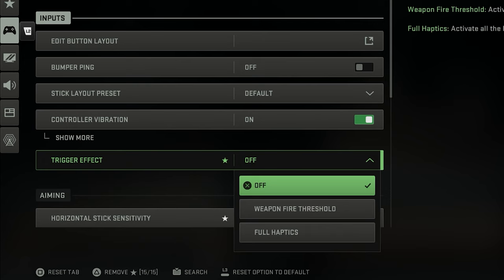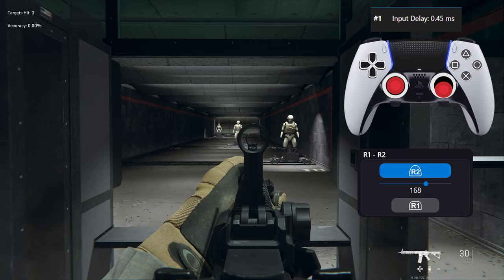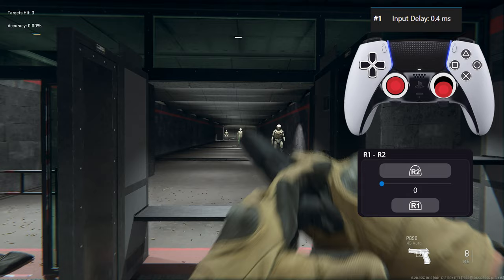Consider turning off any weapon threshold or haptic feedback in the game — not on the console — as they add a realistic dead zone which causes more delay before shooting. You can find this in the game's controller settings. Some games like Overwatch 2 don't have that issue even when haptic feedback is on.